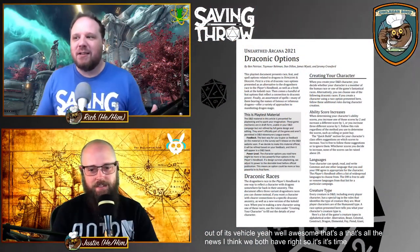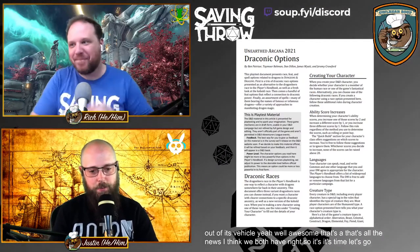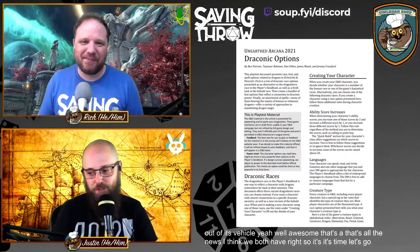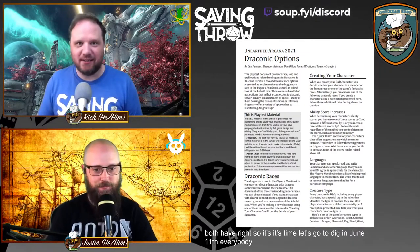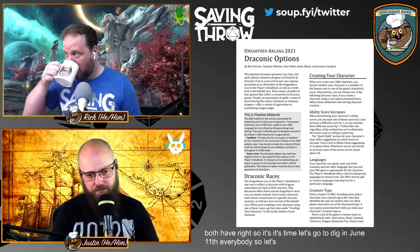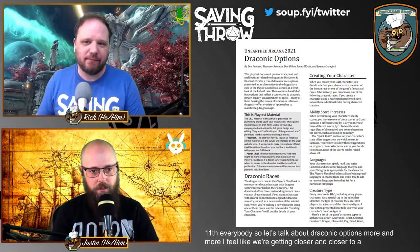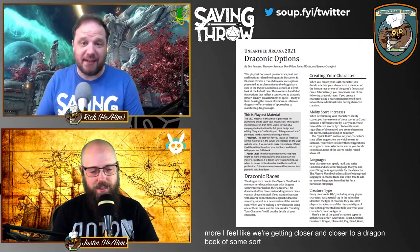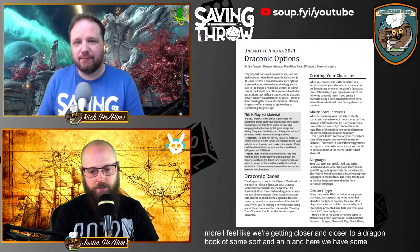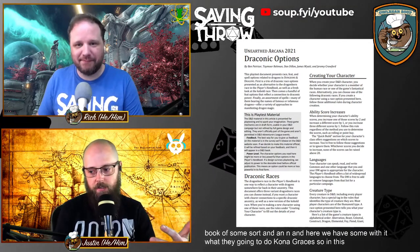It's time — let's dig in. So let's talk about this new June 11th release. We're going to talk about draconic options. More and more, it feels like we're getting closer and closer to a dragon book of some sort, and here we have what they're calling the draconic races.